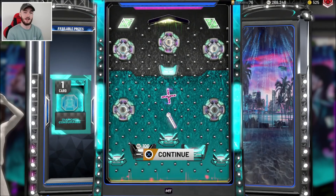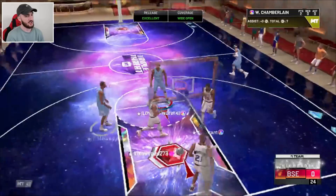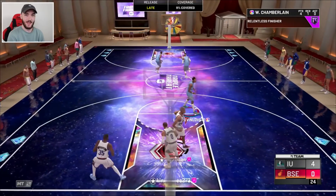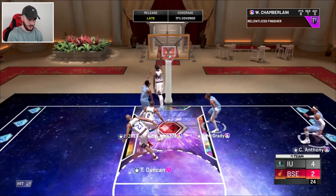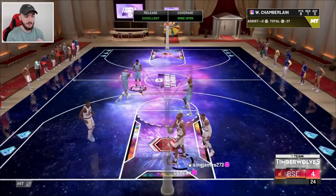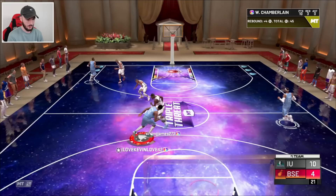We'll get back to the Wilt Chamberlain gameplay now. Game number two — opponent's got a much better lineup. The mid-range will be money, I know that for a fact. We get a nice stop right there. Snatch-back ain't working but driving to the rim and the layup. Bro, this Wilt is quick — he sort of reminds me of like a smaller but quicker Taco Fall. That's the feel I'm getting from this card. That mid-range is just as green as Taco Fall.